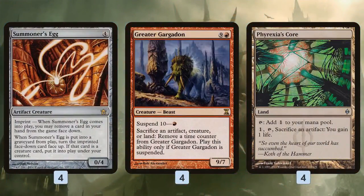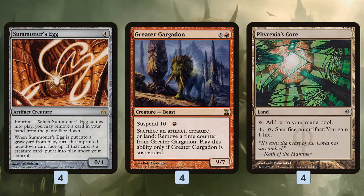To kill our Summoner's Egg, we have a few different plans. In a format like Modern with cards like Path to Exile running around, we can't just trust that it's going to die naturally. One of the sweetest options is Greater Gargadon — suspend it early game, then sacrifice an artifact, creature, or land to remove a time counter. Once we have Summoner's Egg, at instant speed, we can just sacrifice it and get that Emrakul. Phyrexian Core is a nice backup — a colorless land that lets us pay one and tap it to sacrifice an artifact and gain a life.